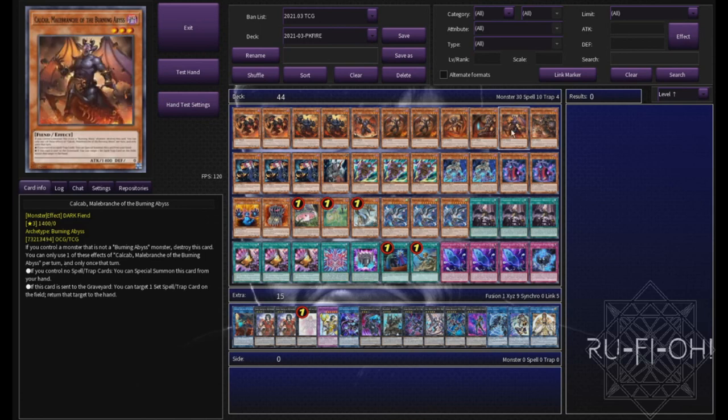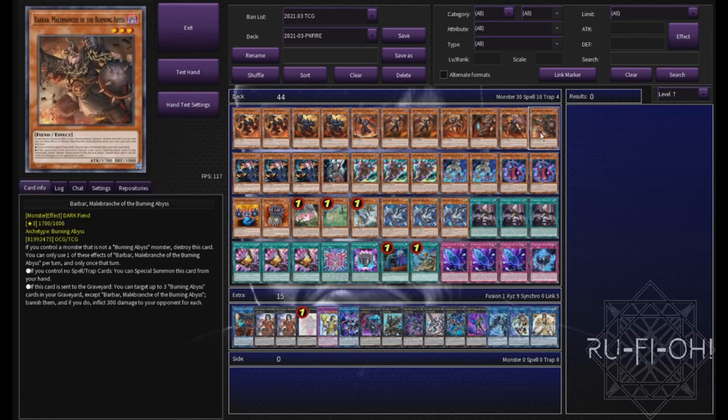Calcab is really good for forcing the activation of back row. There are a lot more back row cards being used in the current game, so with that in mind, this has a little bit more use than it would normally. And a single copy of Barbar, again for the additional names, for the burn going into time, and all of that good stuff.